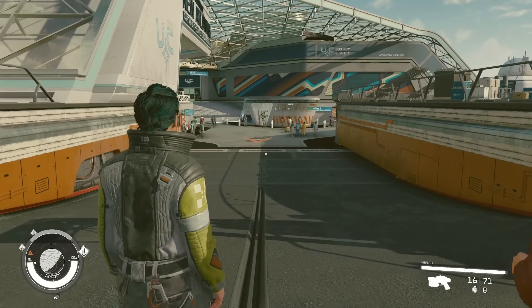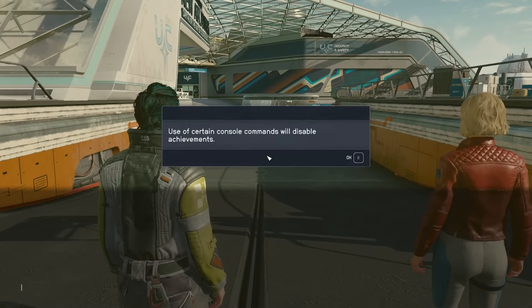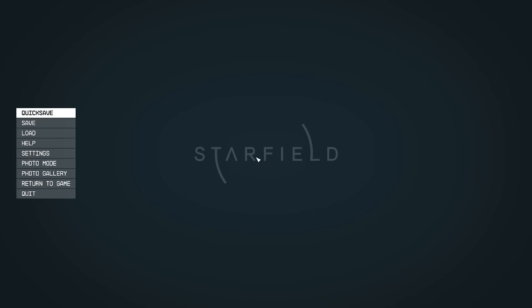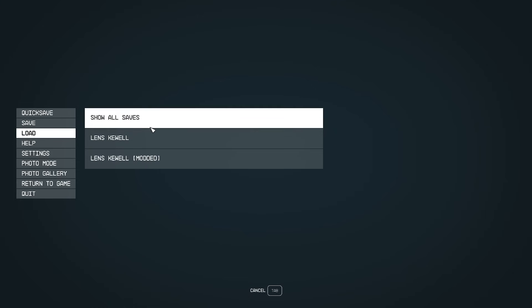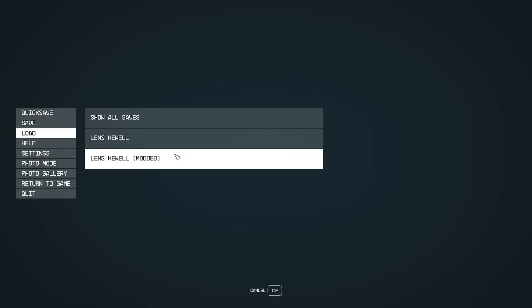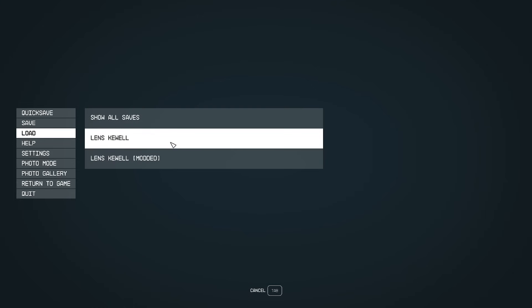Before we start, let's lay down some ground rules. First, be aware that activating certain cheats will disable your opportunity to earn achievements, so you won't be able to cheese your way through to that 1000 gamer score. The game keeps track of which save files have and have not been modified by console commands, though. Simply press B from the load menu to see your most recent unmodified save file. This way, you can always go back if you want to start earning achievements again.